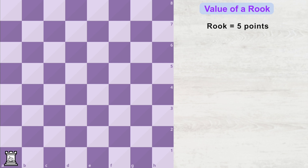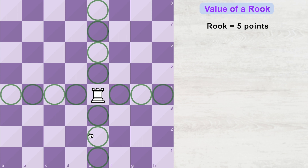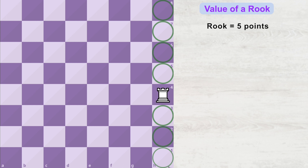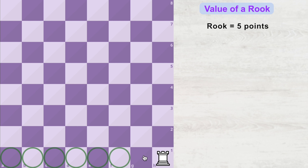A rook is worth five points because when placed in the center of the board it can control a total of 14 squares. When the same rook is placed on the edge of the board, it can also control 14 squares. And when placed on the corner of the board, it is again able to control 14 squares.